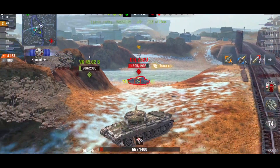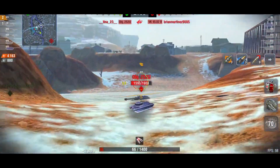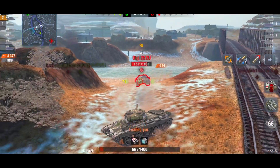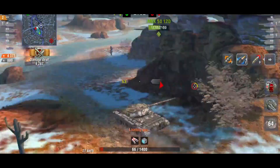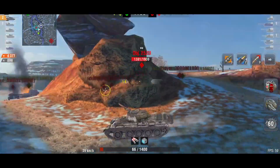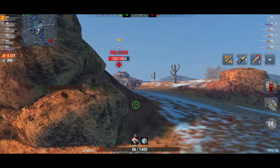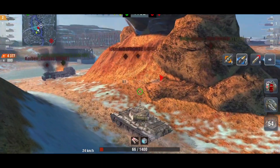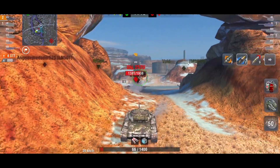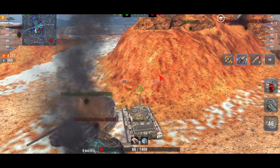AP hardly pens anything now — you'd be lucky to pen heavies, even the lower plate is a struggle. But he's done the right thing, dragging that Object up the hill and then running away. That's something decent about the tank — the mobility. It's not a crazy fast tank, but it never was. Neither is the T54 or Type 59 — they've never been super fast. They're a heavy medium: decent armor, decent turret, decent hull armor.